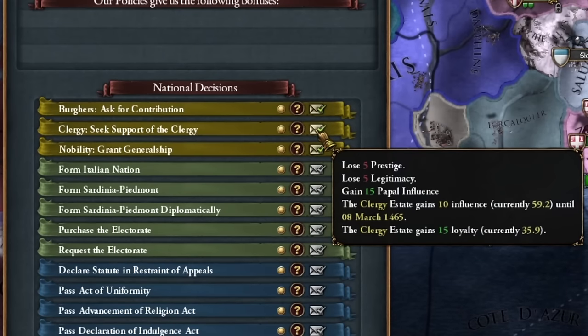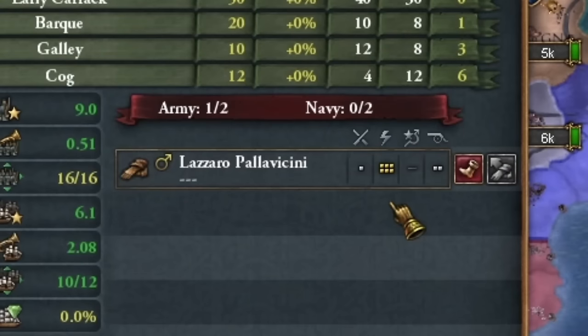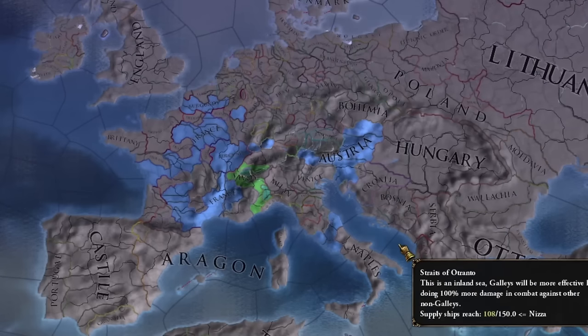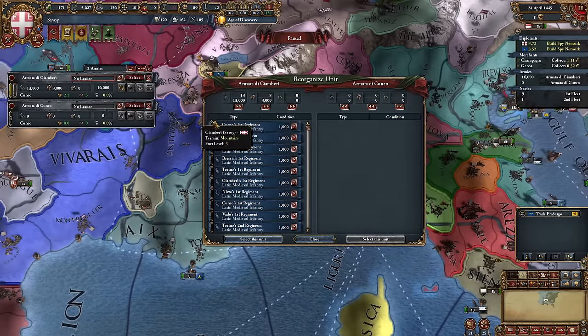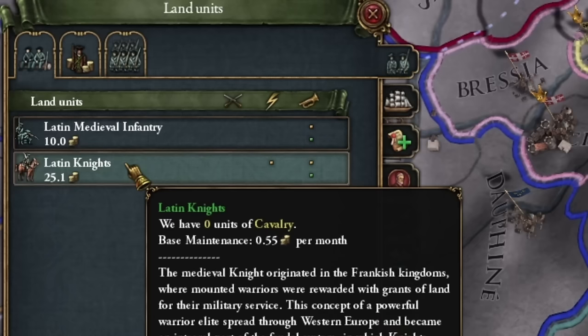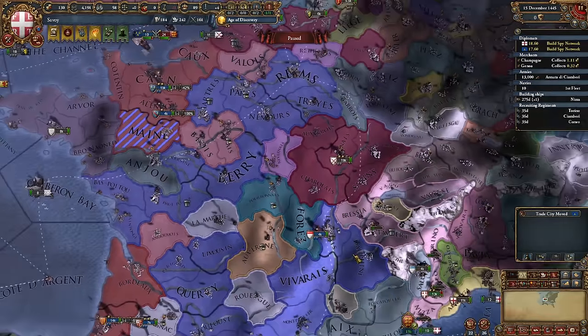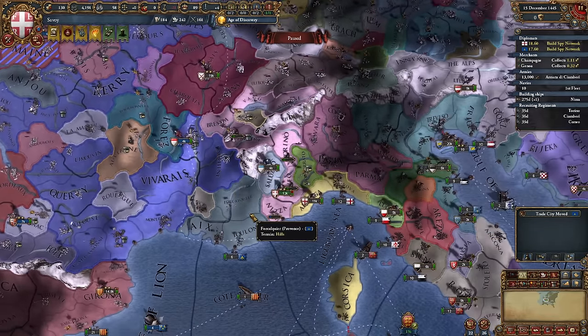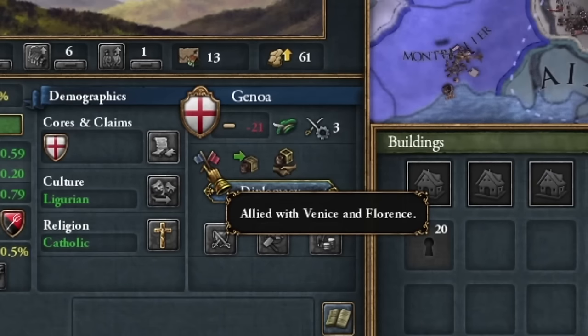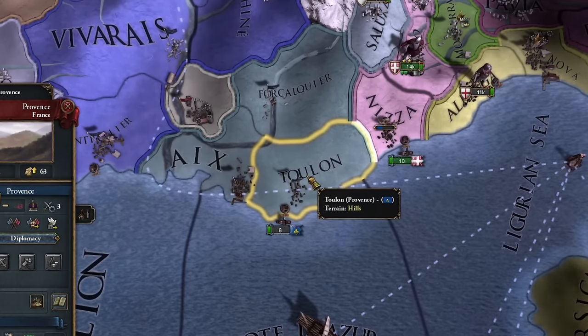I made several national decisions, especially seeking influence with the Pope. I got a very good general from the nobility. I removed all the cavalry from my army because it was too expensive. I also responded to a call to war alongside France, which is good for me. I'll let my vassals fight this war while I focus on Provence, since Genoa formed a strong alliance, at least initially. I'm sending troops to that province.